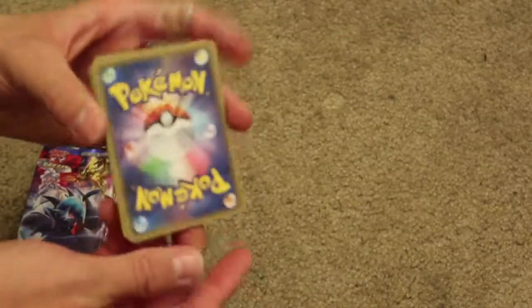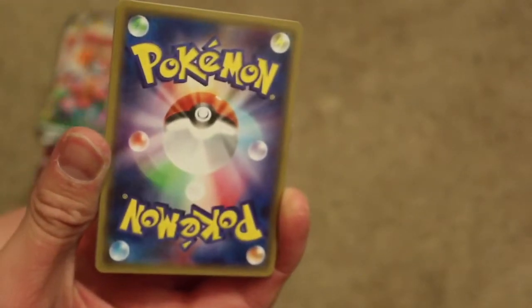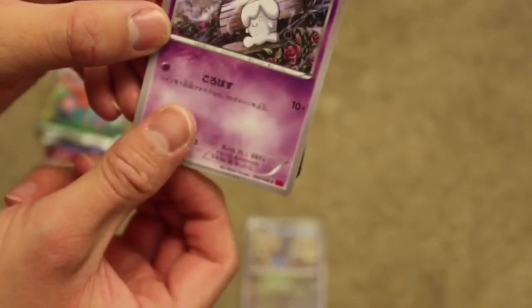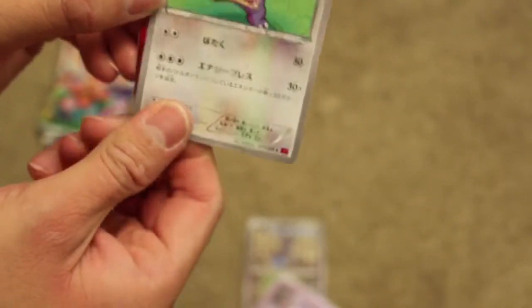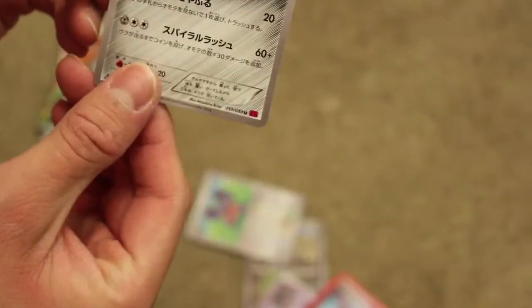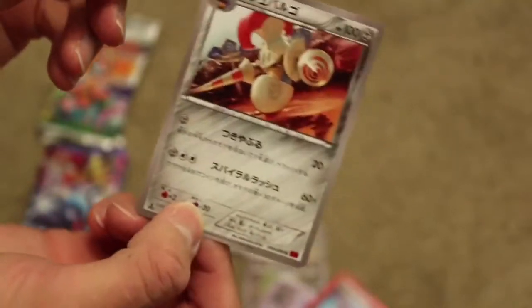Look at that — look how cool that is. That's a really really cool background. Okay so let's look at these now. So this was the card at the back. This says Monzu... Hitomoshi... Dogomu. Ooh, it's a Team Flare card! I'm not quite sure what it does but it's pretty cool. And this one says Shubaruko. That's really cool.